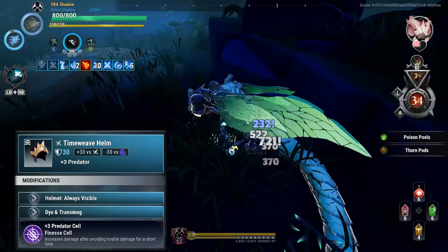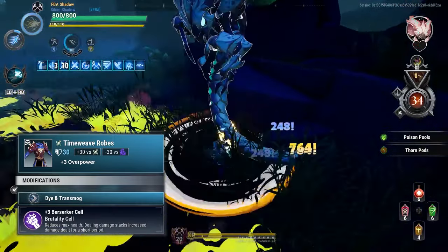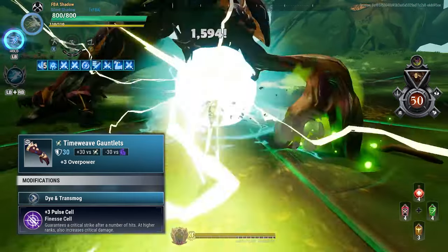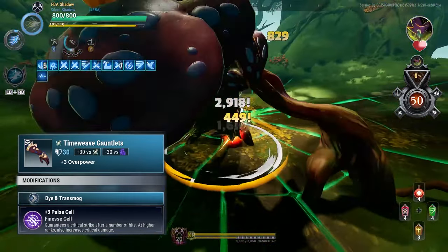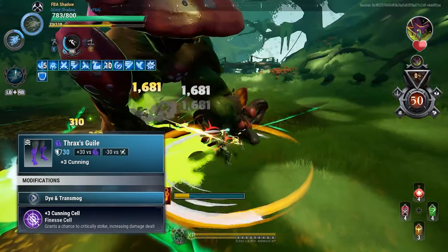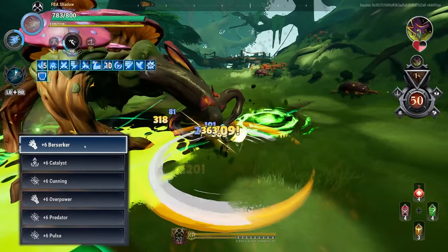For the helmet we have Time Weave Helm — it has plus three Pressure already on it and we give it plus three Pressure again. For the body armor we have Time Weave Robes which has Overpower on it, and we give it Berserker. For the gauntlets we have Time Weave Gauntlets with Overpower already on it and we give it Pulse. For the boots we have Thrax Gill with Cunning already on it.